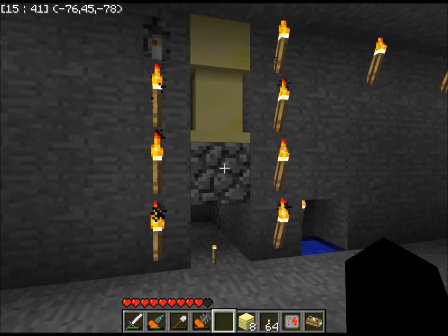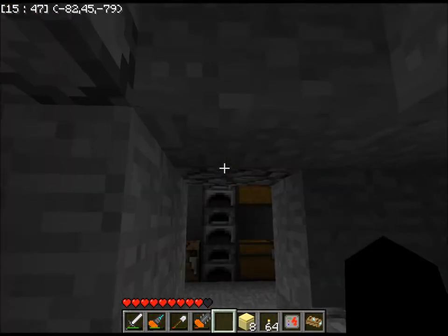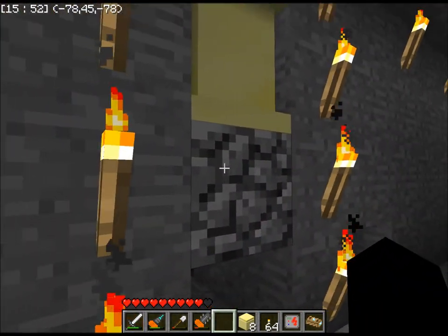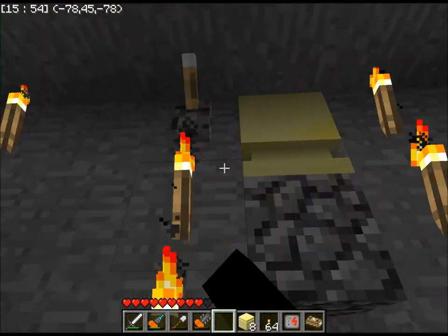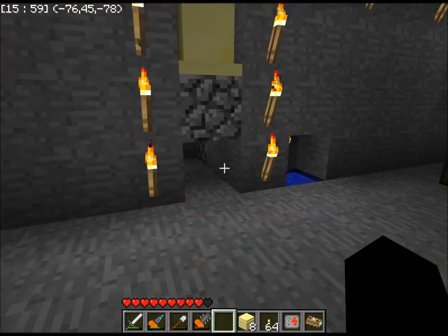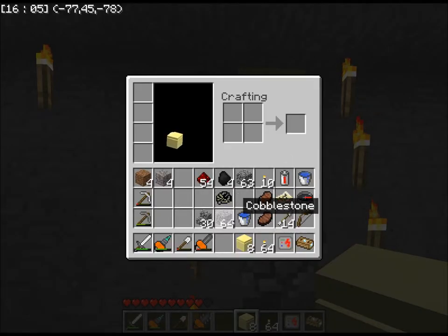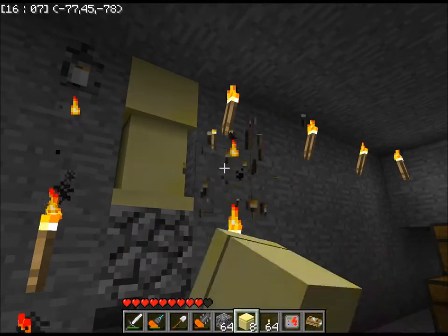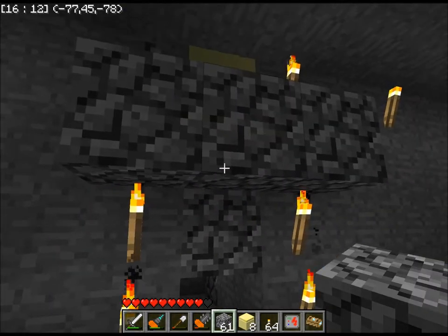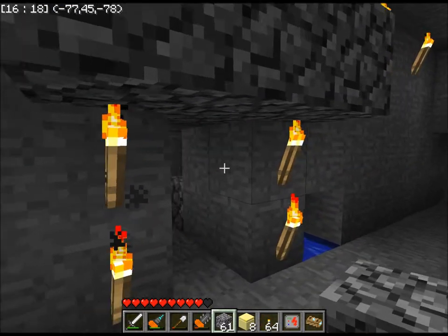When it gets power, it extends and shuts it down like that. If you're on the other side, you can't see anything but this. When it's shut, you can't see it - it's totally stealthy. It comes up from the bottom and it'll completely blend in. Assuming that it looks like this, you could stand there all day and you'd never know it's there.